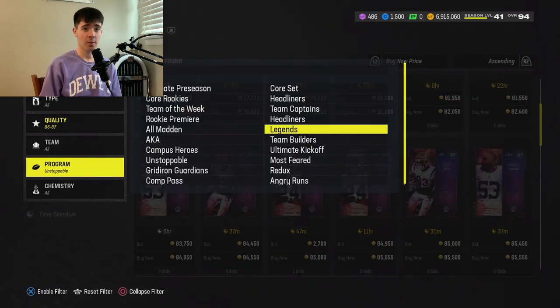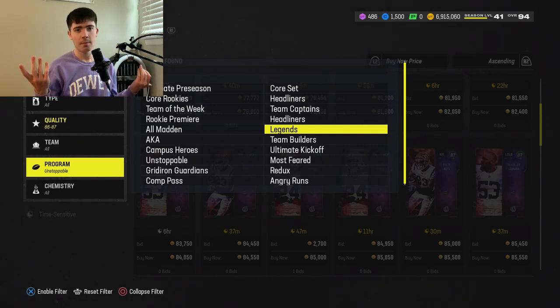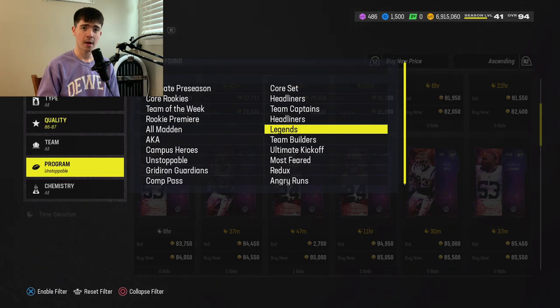Those are basically the best coin making methods in the game right now. There's other stuff you can do for very minimal profits, but 40-50K per Kenneth Walker and Night Train Lane is a pretty nice haul. You can probably pump out 400 to 500K an hour if you're efficient. So hopefully you guys enjoyed this video — if it helped you, like, subscribe, comment down below, turn on post notifications. Thank you guys for watching. Peace out.